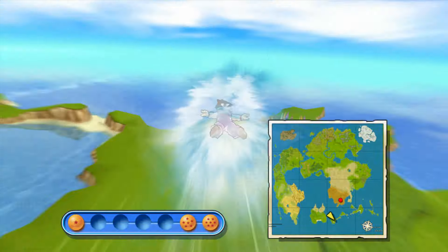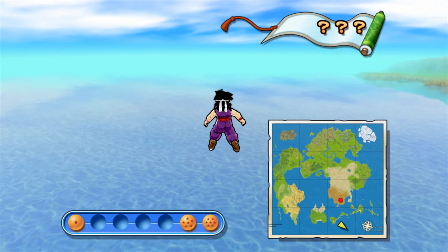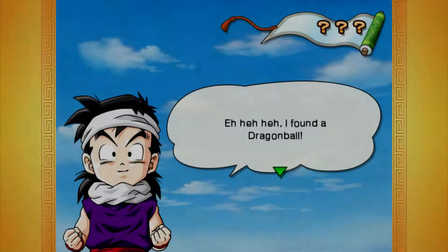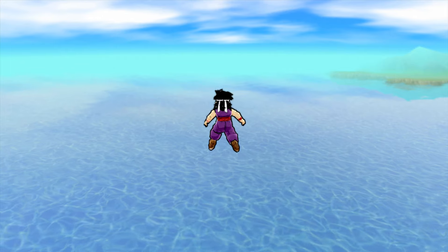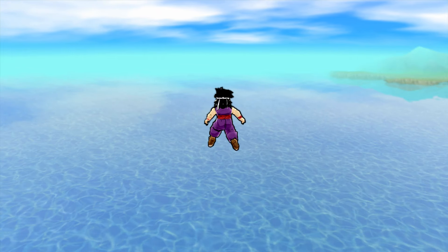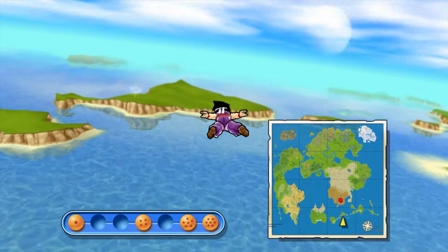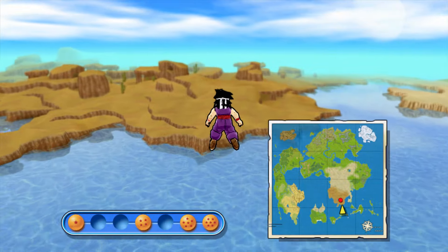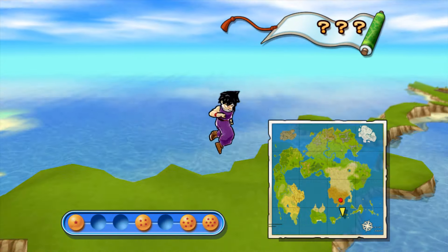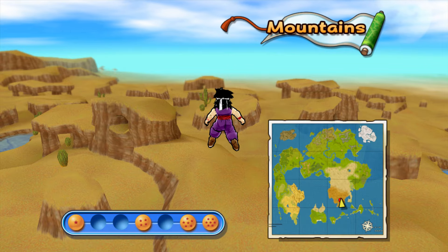The next dragon ball is just south of the world tournament, down here. I found the four star — Grandpa Gohan's dragon ball. That is all the dragon balls. Now we're going to be starting story events one, because there are multiple story events but this is just the first section. We're going to head to the red marker — if you see any question marks, leave them unless you want to get them, but I get them in their own path. I will come back to get that, but let's just focus on the story events right now.